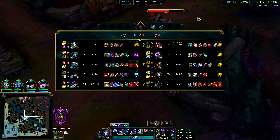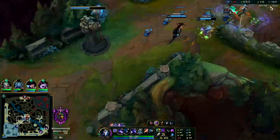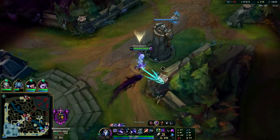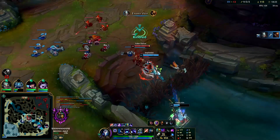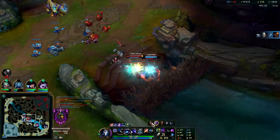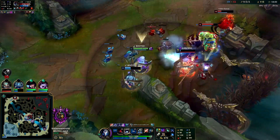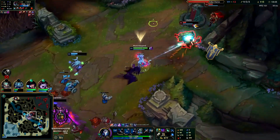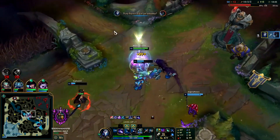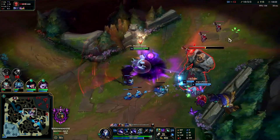I'll lay my herald mid and then we'll just use our teammates as bait. They're not really wanting to group too much right now. I just got my mark on him - marked him right as I saw him going in for that fight.